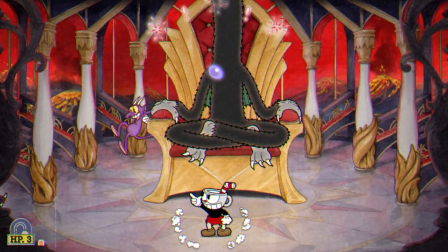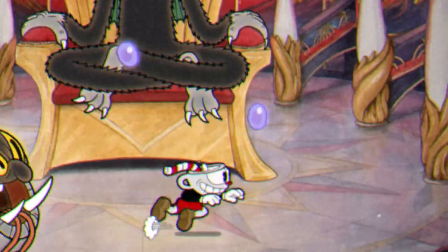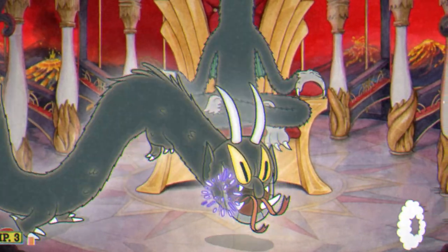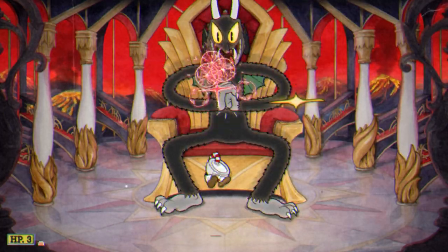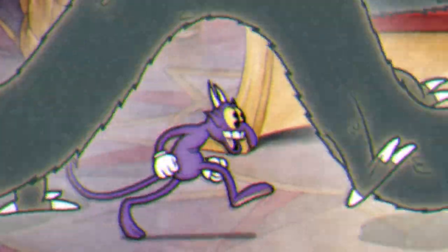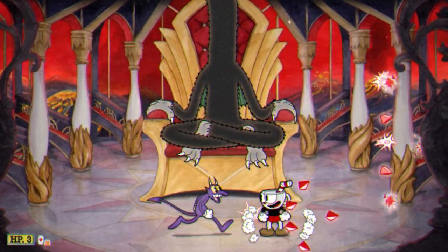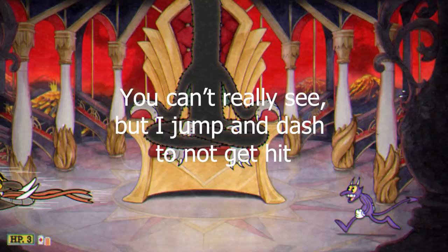The devil can also turn into a serpent and slowly traverse across the screen from either side — in this case, just stick to the opposite side of the screen that he appears from. You could also try to stick in between the arches, but that's super risky and unnecessary. There could be a problem with the small purple demons that come from the sides of the screen during this attack. Usually just shooting from the side the demon appears from should work, but if they come from your side, jump right before the demon appears and you should jump right over them.